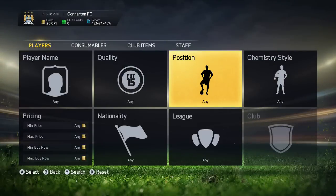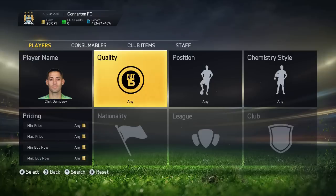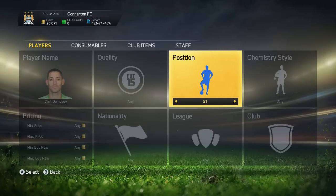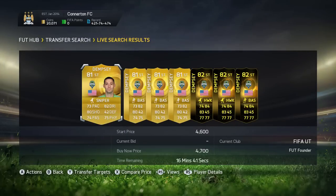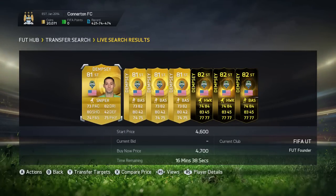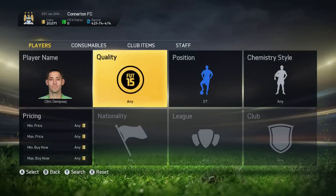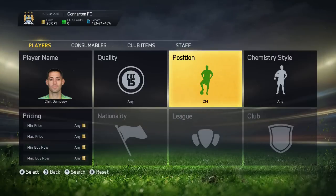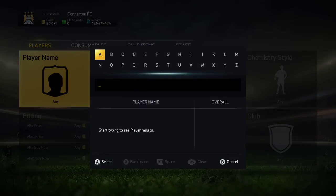It works better with normal cards. Clint Dempsey's normal card is center forward or CAM, but we'll look at striker — there's no deal to be made there. I'll add that one to my watch list because I could get that one on the cheap and make a nice deal. We'll look again at Dempsey — center mid no, CDM no.